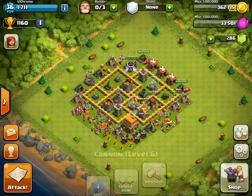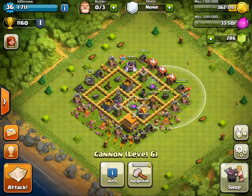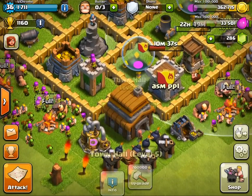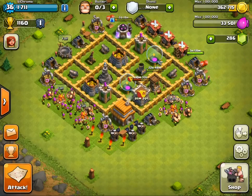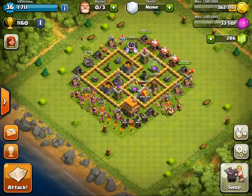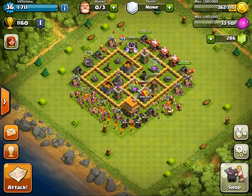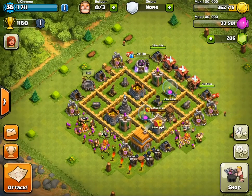There are also two cannons on either side which just help take out anything that needs it. And then people can easily take out the town hall, giving you a 12-hour shield — or however many hours you get — which is very useful.